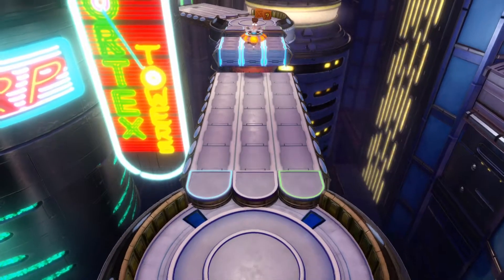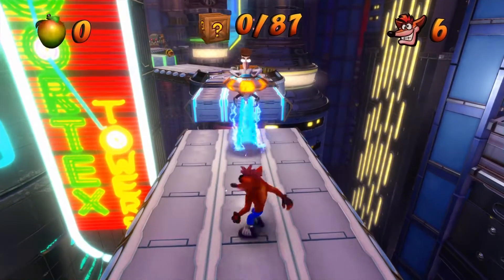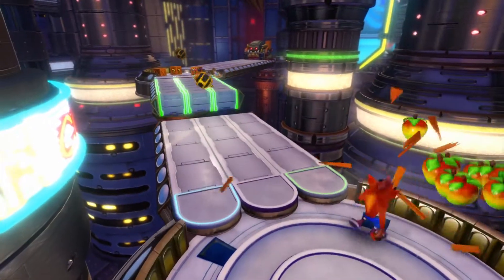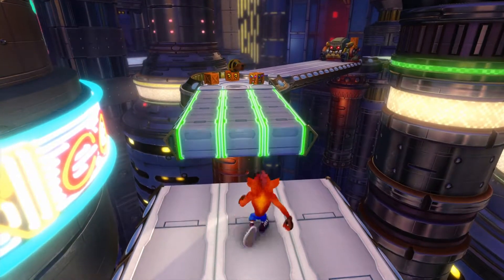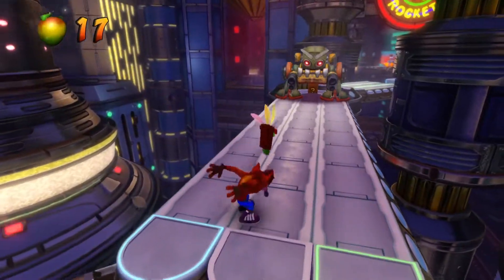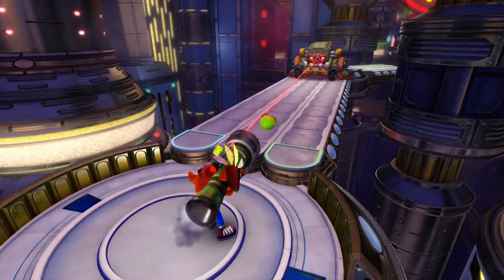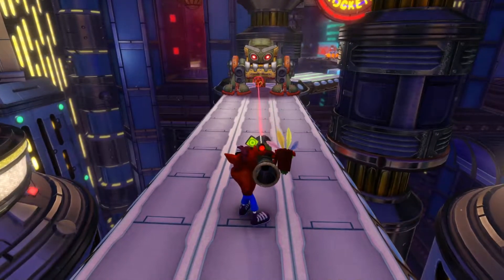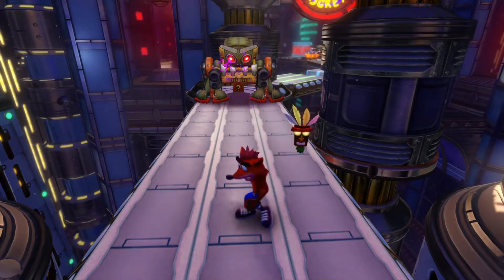Let's start Gone Tomorrow now - there are two diamonds and a crystal. These levels are going to get much harder. How many lives do I have? Six, okay. Oh, what is that thing over there? I'm going to need Aku Aku. Can I shoot it? Looks like I'm just making it angry at this point. Okay, that's not doing anything - maybe I can shoot him while he's up.